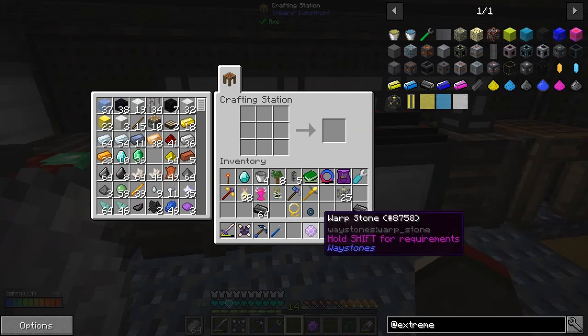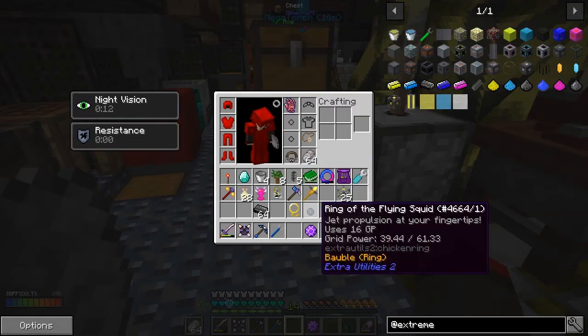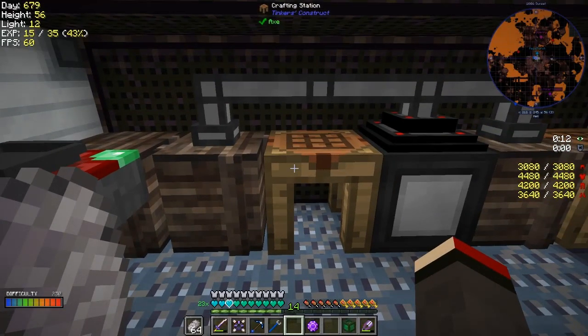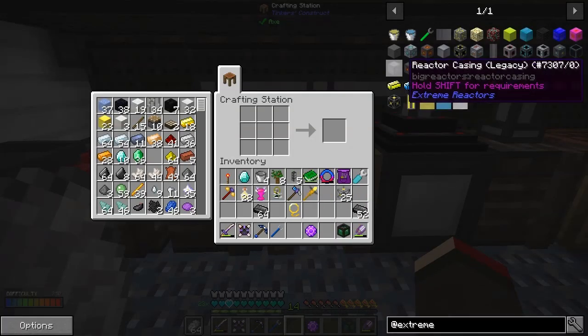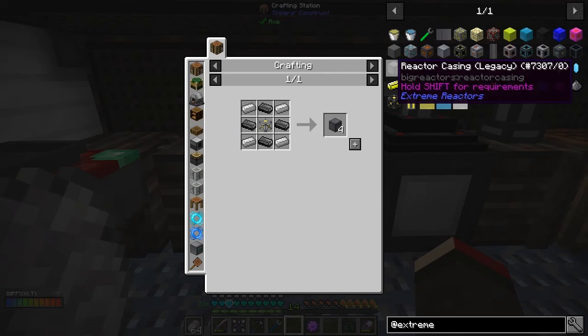Put this in a useful place. Now we can make some casings - reactor casings legacy. What do we need for that? I'm rather out of iron. Can we do 36? We need about 100 of these. It's only iron I'm short of. Let's go back here and get probably the last of these stacks.